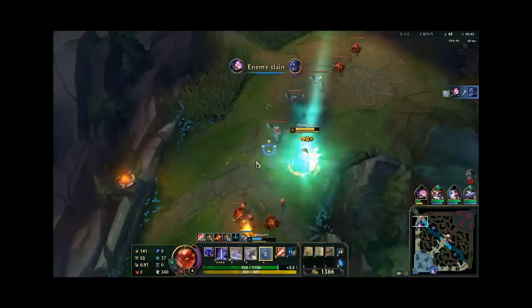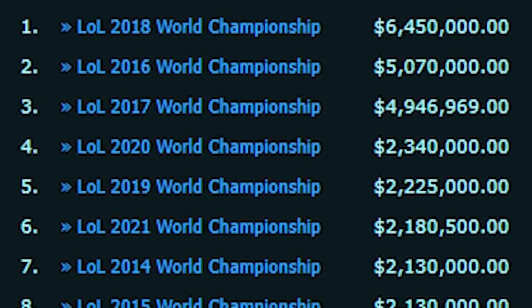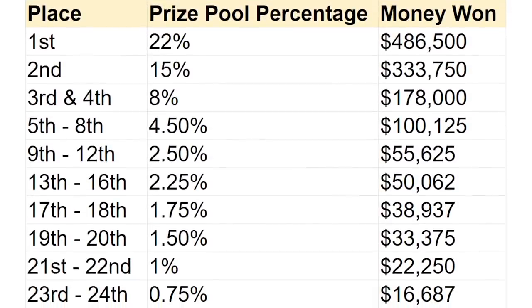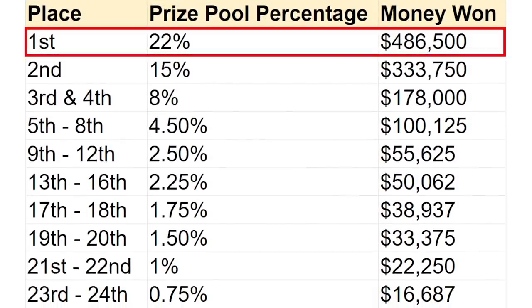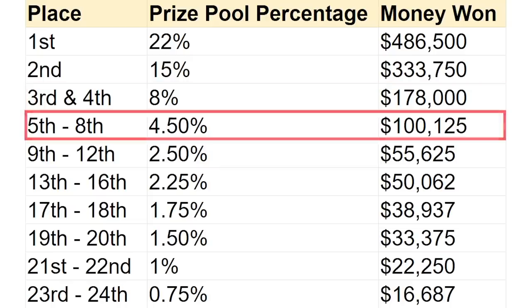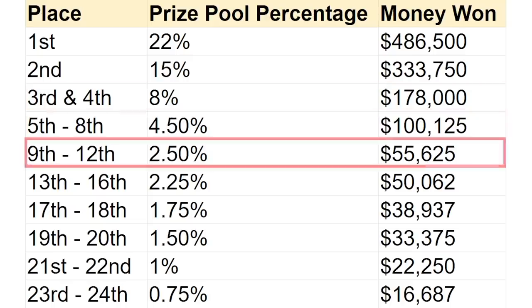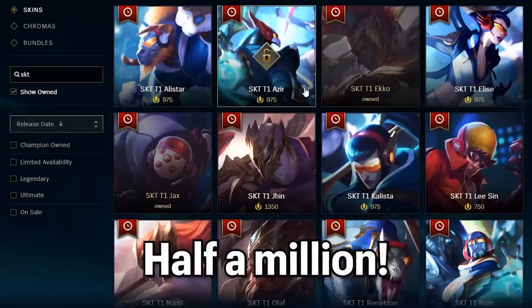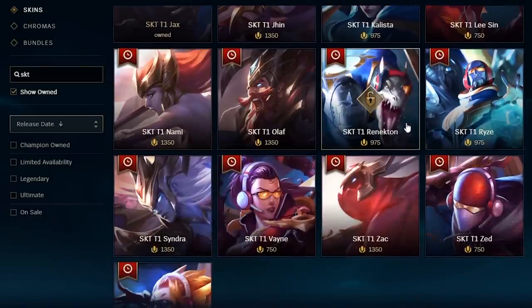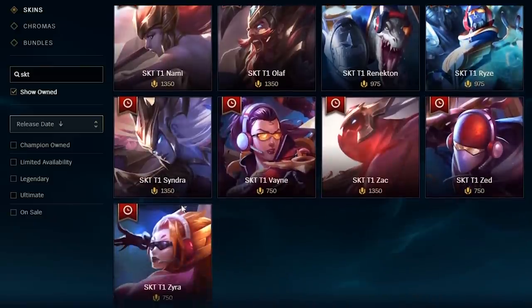This year's Worlds prize pool is $2,225,000. First place receives 22% — $486,000; second place receives 15% — $333,750; third and fourth receive 8%; fifth through eighth receive 4.5%; ninth through twelfth receive 2.5%. On top of the prize money, each player on the winning team also receives a percentage of earnings from the World skins — which is actually where players usually make most of their money.